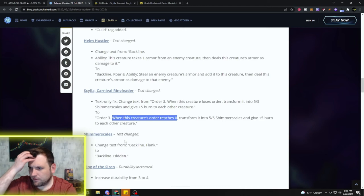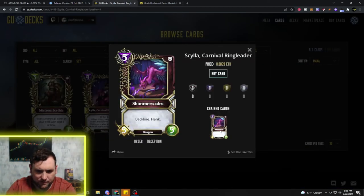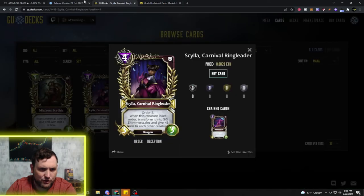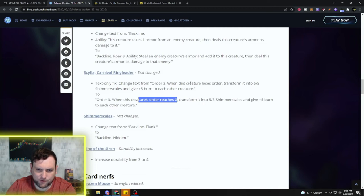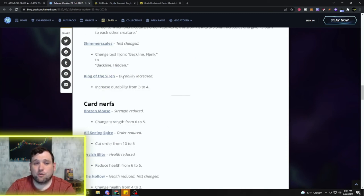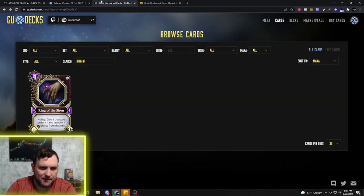I'm not entirely sure how the Cecilia wording change is a buff — the difference between 'when this creature loses order' versus 'when this creature's order reaches zero' seems subtle. Let me know in the comments if you think this is meaningful. The Ring of Siren is getting its durability increased from 3 to 4 — it's a Deception relic with some combos, but nothing amazing yet, so probably not something to get too excited about.